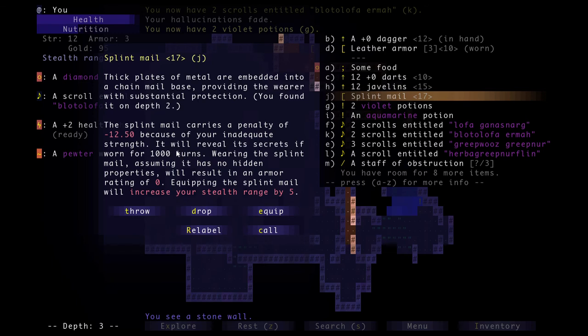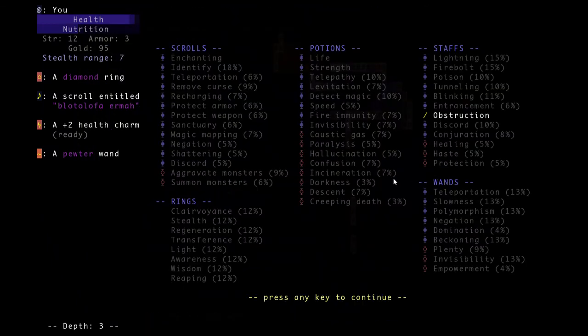If I put it on I'll know if it's cursed, but I won't know what the negative enchantment is right away. The only way to find out is if I wear it for a thousand turns, or if I use a scroll of identify on it. Then I'd have to keep wearing it until I either use a scroll of remove curse — which uncurses all equipment in your entire pack — and then I'll be able to take it off, or use a scroll of enchanting on it, which is a huge waste. Enchantment scrolls are super useful and important, so you don't want to waste one on a cursed item.